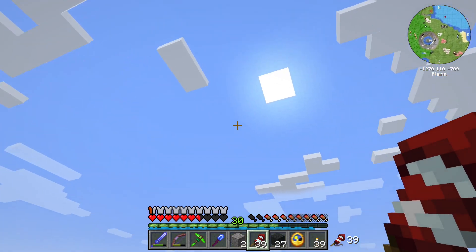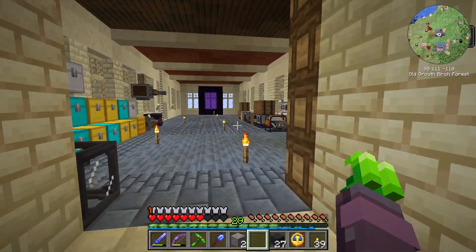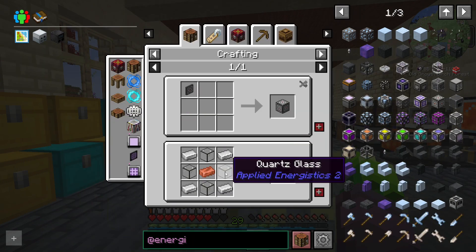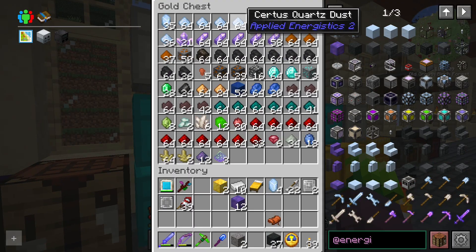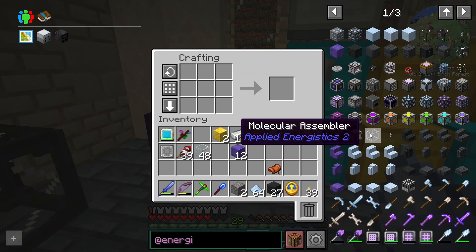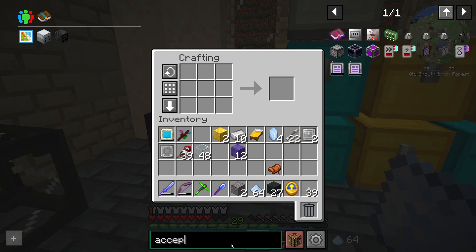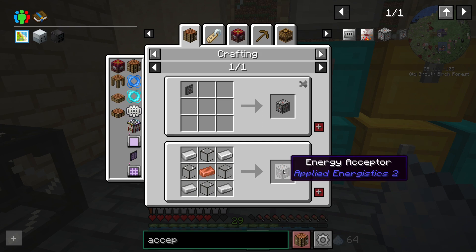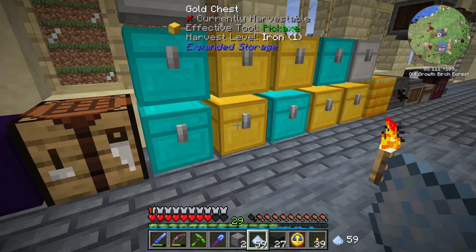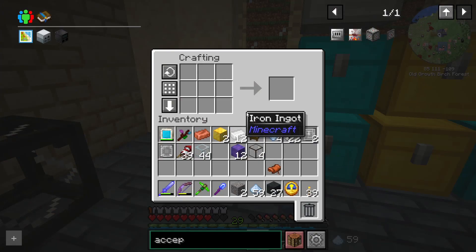With this stuff we should be able to make some things, I just don't know what I'm doing. For making charged Certus Quartz, I noticed while flipping through REI something called an Energy Acceptor. It doesn't look that hard to make — we just need a little bit of Quartz Glass. We're probably going to need a bunch of Quartz Glass. One Energy Acceptor. I'm hoping it'll take the energy we're making over here and convert it into Applied Energistics energy.